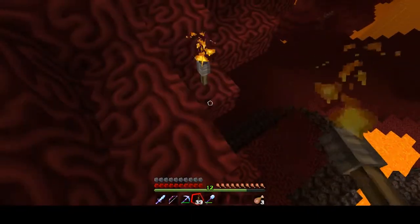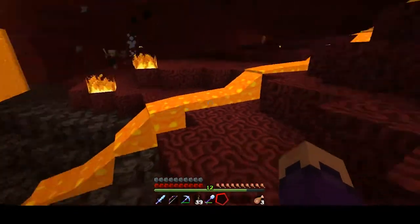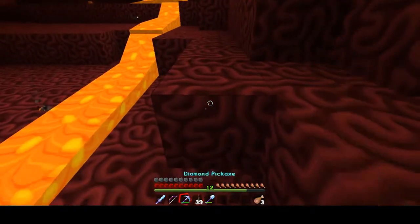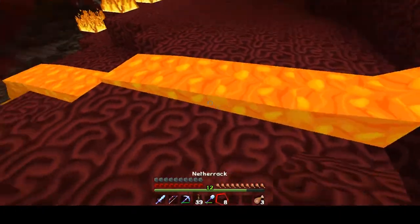There used to be — back in the day — you could bring an ice block with you if you had Silk Touch, then put it somewhere in the Nether, and you could get water in the Nether as a life hack.